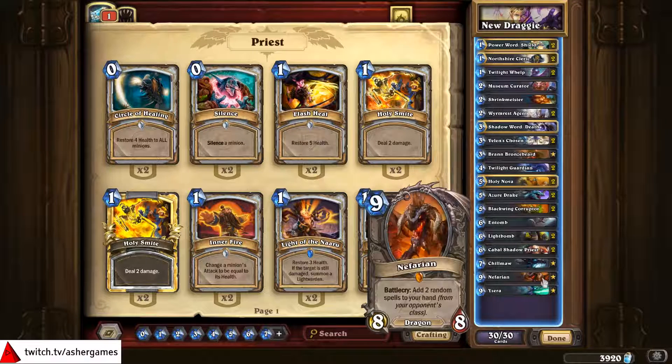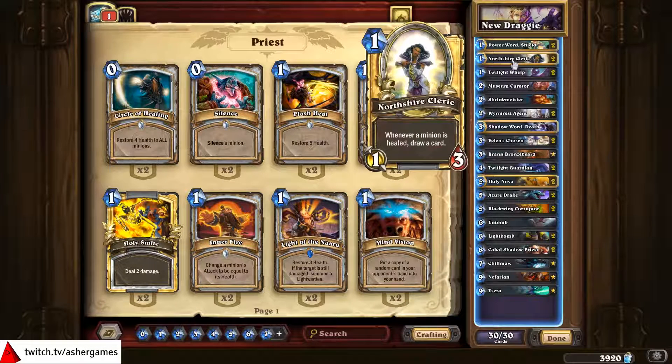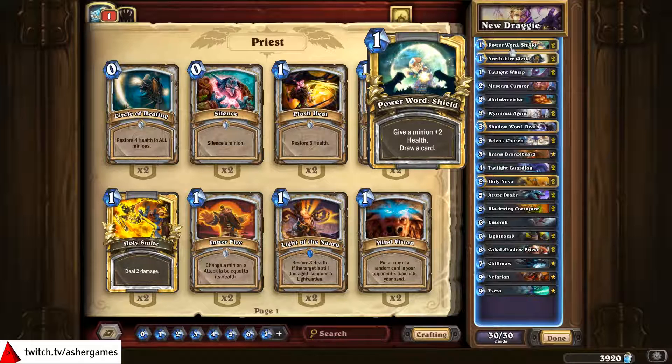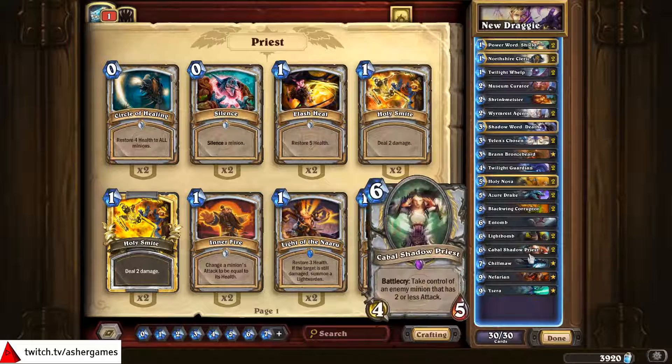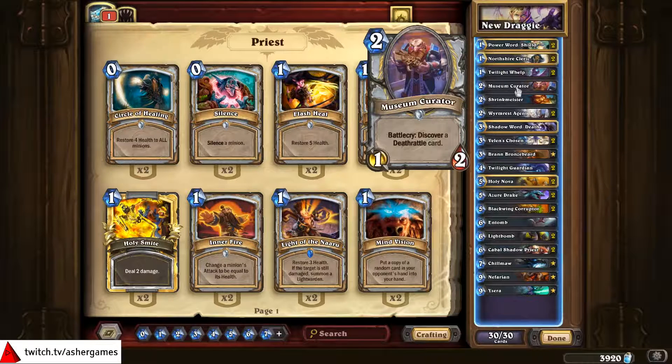Nefarian also makes an appearance in this deck, not only because he's a Dragon, but he's also a very good late game threat. Sometimes the two spells you can get — like if it's something like Destroy a Demon and it's Jaraxxus on the other side — can win the game. Nefarian is a good 8/8 and getting two additional cards can be nice, though you're not usually wanting for cards. Northshire Cleric and Power Word Shield are here for card draw, and one Shrinkmeister to go with the two Cabal Shadow Priests. I was wondering whether to run double Shrinkmeister or double Museum Curator, but I think one of each is a pretty good balance.